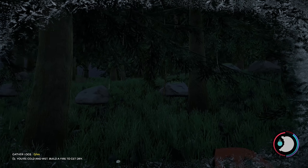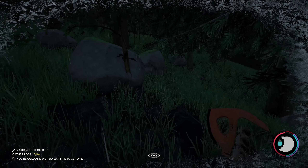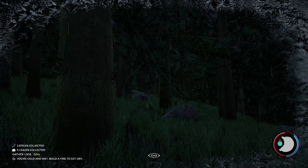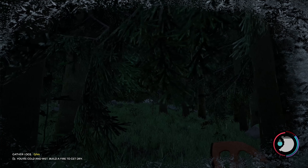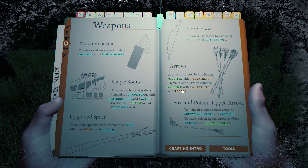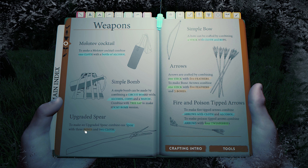Flashlight — run! Are they still checking out the plane? I don't want to make too much noise. I know I'm cold and wet, but that's the least of my concerns right now. Let's just make some more arrows. One stick with five feathers and five bones would be good. I need to collect bones though. You guys also said to make a spear — apparently it's better than the axe. To make an upgraded spear, combine one spear with bones and two cloth.